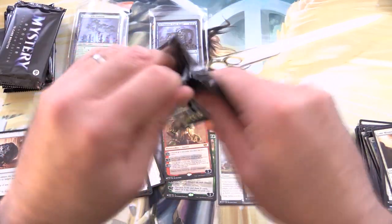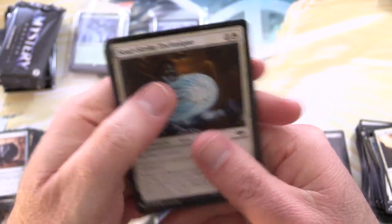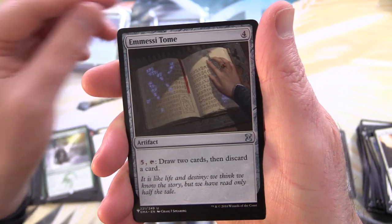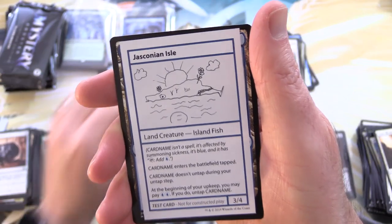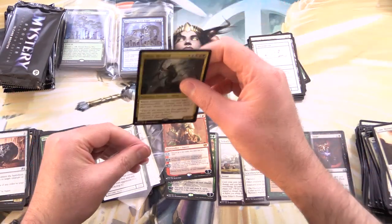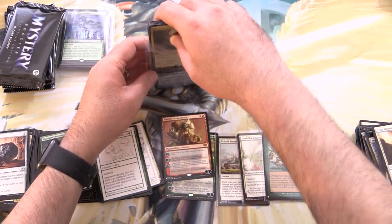Next up we have Flying Pork Products — thank you for being a patron. Also doing well this month with a Jin Gitaxias, Core Augur. Can we improve that even more? We have Cura's Follower, a Merfolk, followed by a Messy Tome, Timely Reinforcements, and a Mythic — yes, Sliver Hivelord! Awesome. We'll sleeve it up for you. And Jokulmorder — an Island Fish. That's the island that turns into a Kraken. The pulls are flying thick and fast here!